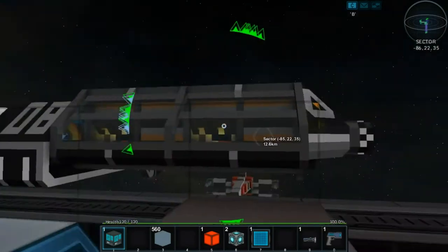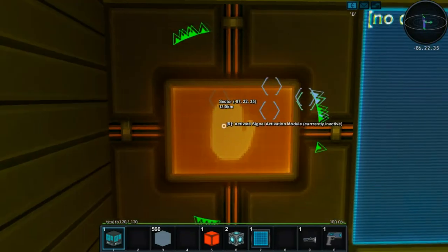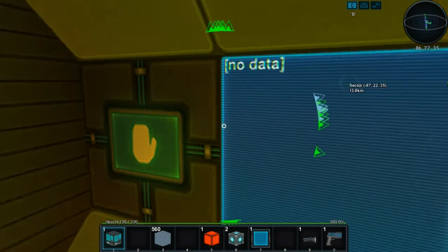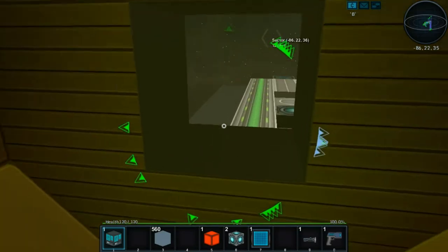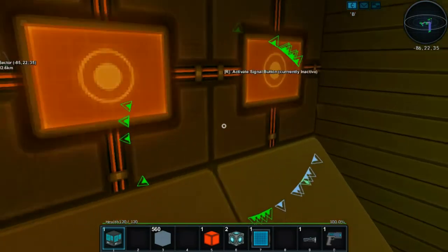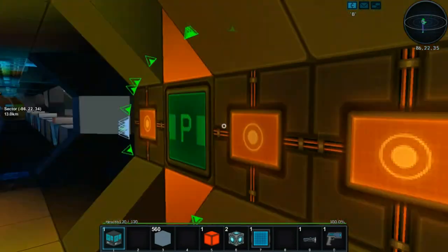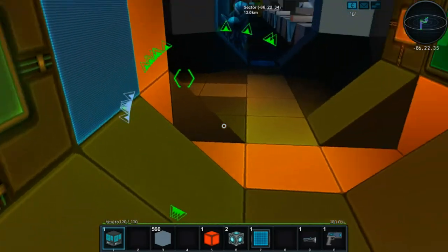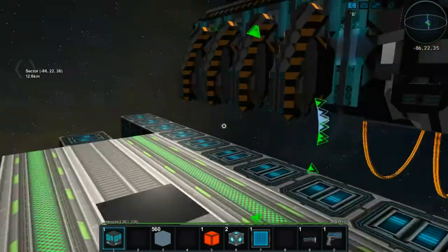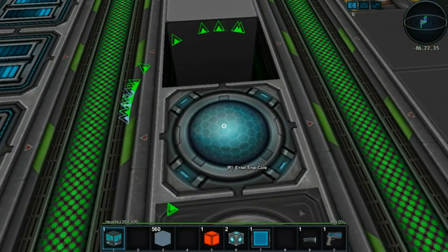Without further ado, let's do that. Is that a lock? What is this? Let me out! There we go, that works. Not sure why the doors aren't functioning as they're supposed to — I'm just going to do it by hand. Not sure if the logic is broken, or if that has anything to do with the update, or if it's just me being derpy.